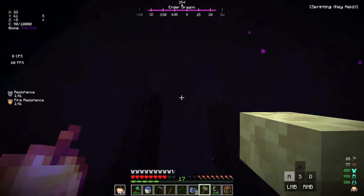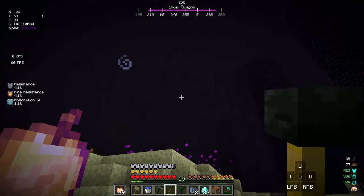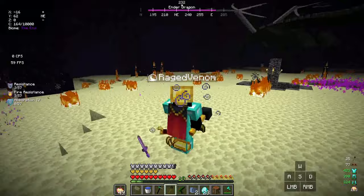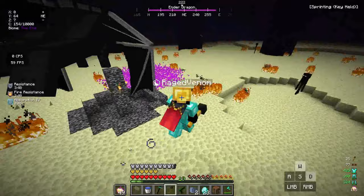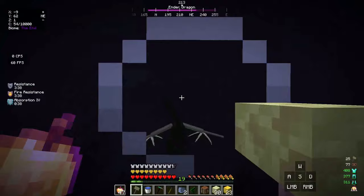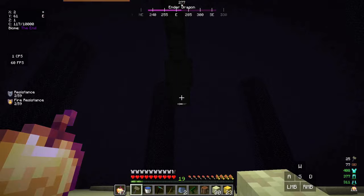Let's take down all the end crystals — done! The ender dragon is perching. Using the shift ability on the wither staff lights everything on fire. There's the dragon head — look at the damage! I'm doing so much damage. Another perch done quickly — the dragon is already half health!